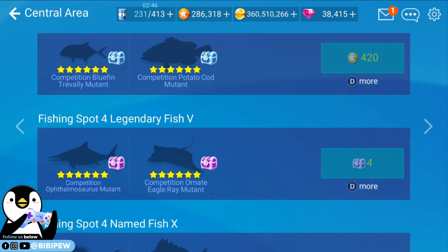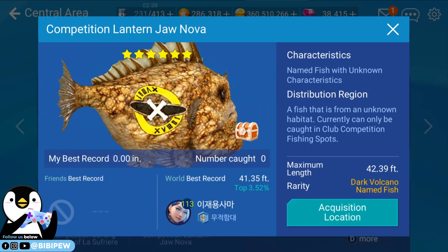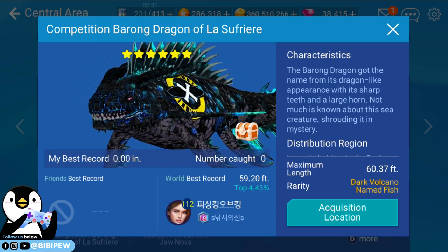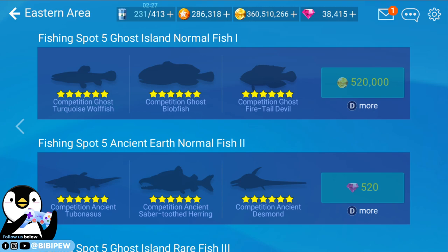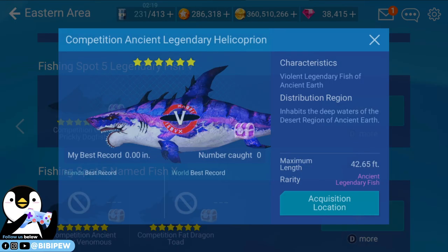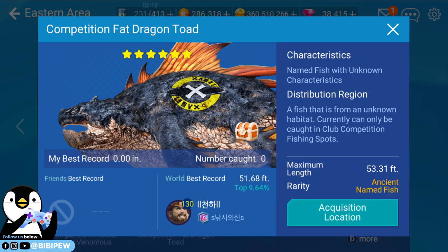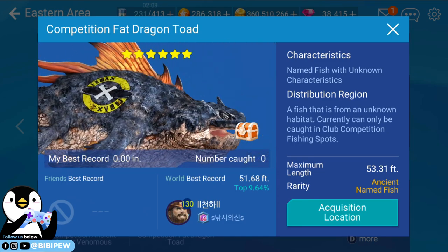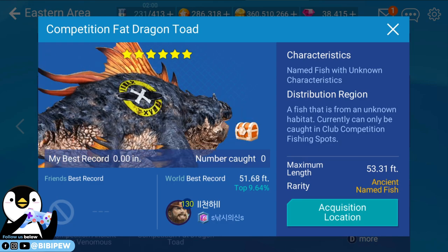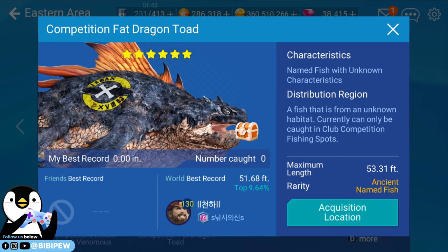This is the lantern jaw — Lantern Jaw Nova — like an angler fish. And Barong Dragon. La Sufiri — I have that already. Wow, this is nice! This is one of the biggest — what kind of turtle? Alligator turtle fish! Name fish with unknown characteristics — competition fact — Dragon Toad.